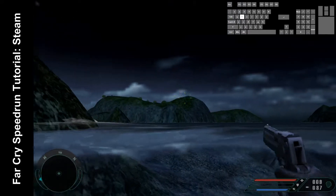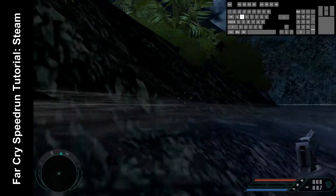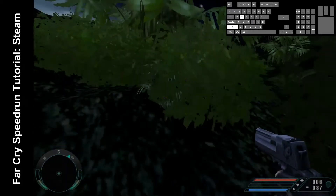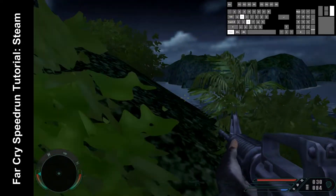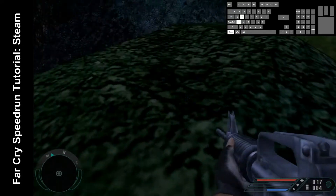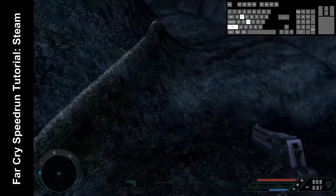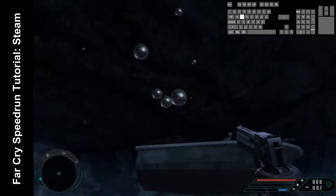With this part you wanna select a rock and signal that boat to come here. So throw a rock in the water, get down in the bushes, first the gunner and then the guy behind the boat, kind of strafe jump down and grab the boat.